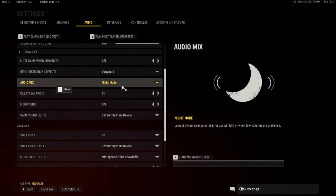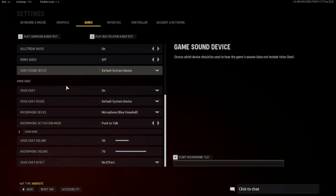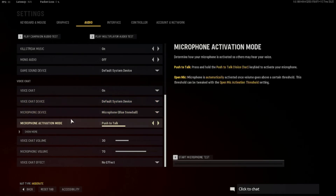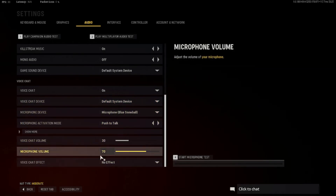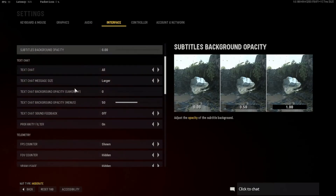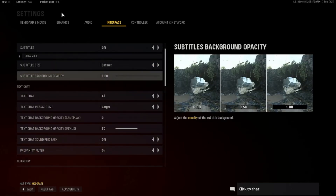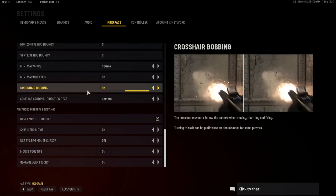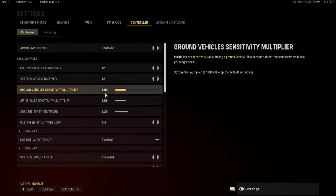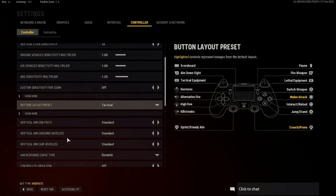Everything else in graphics is default. For audio, I have zero music volume and everything else is basically default except the audio mix — I have it on High Mode, which is really good so you can hear footsteps. Microphone is set to default system device, push to talk is on.